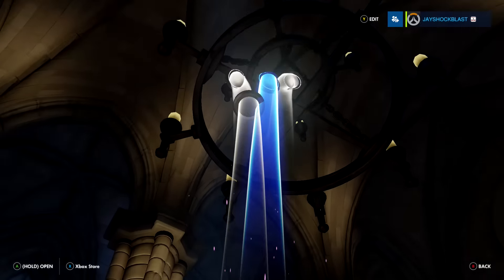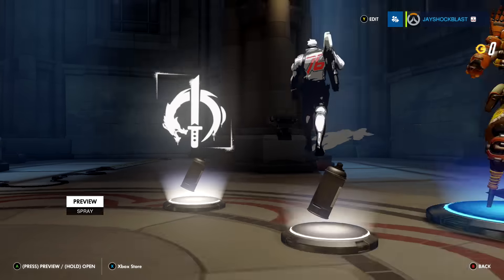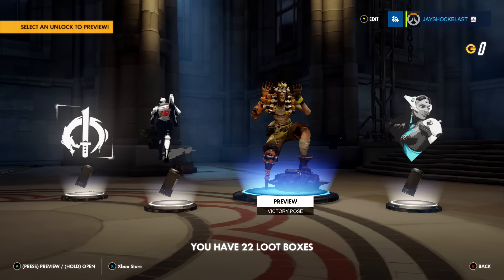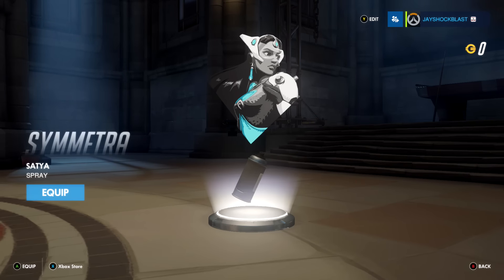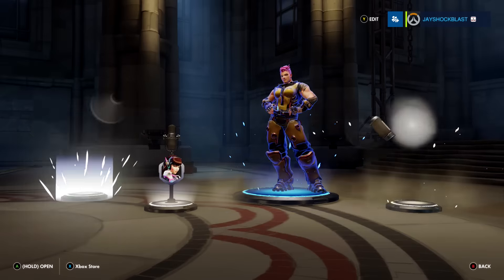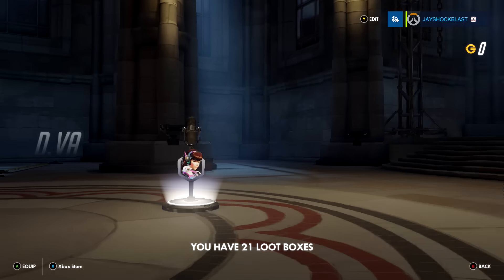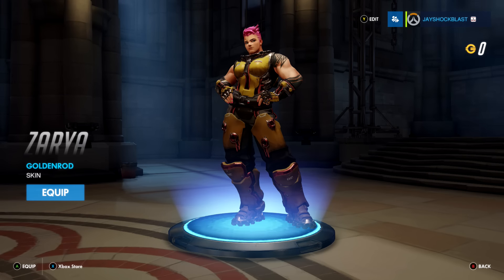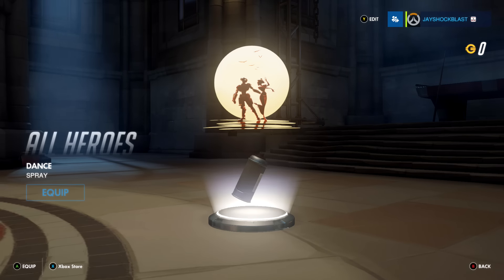We'll open another one. We got a spray preview for Genji, another spray for Soldier 76, a victory pose for Junkrat, and a spray for Symmetra. Then a spray for Roadhog — LOL. We get a voice line for D.Va, a Goldenrod skin for Zarya, and a spray for the all heroes spray dance.